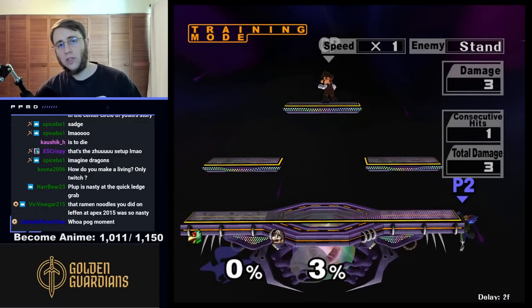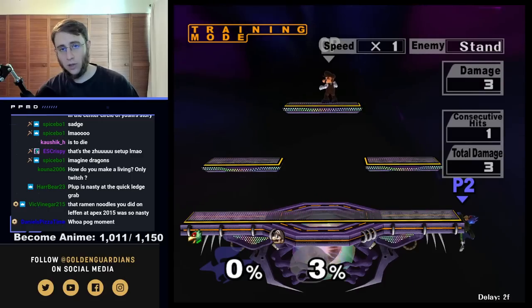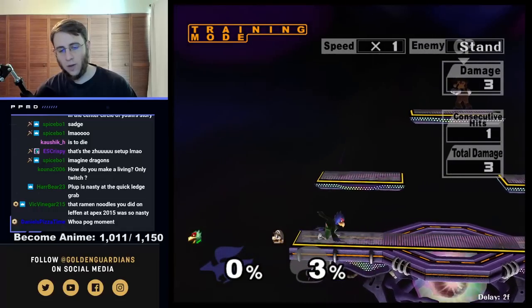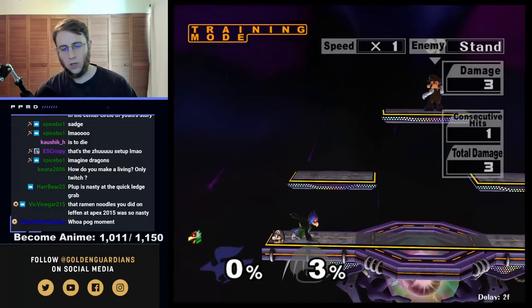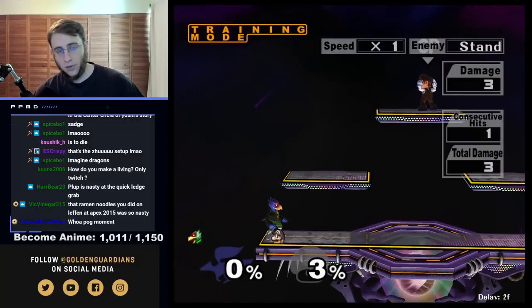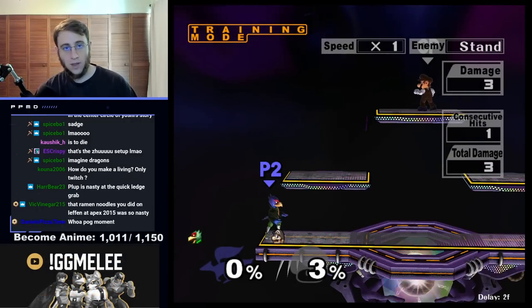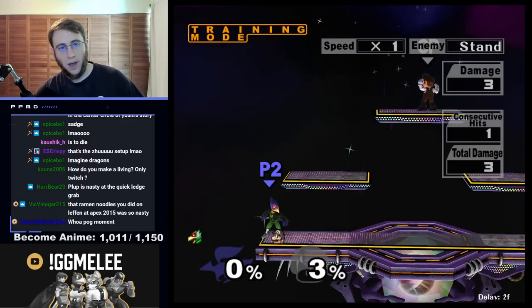Getting to the edge really quickly can really surprise your opponent because you can wait a little bit longer to do it too, if you get it down. So I think practicing grabbing the edge — do it on both sides of the stage. You want to make sure that it's very clean on both sides, because some people only practice it one side and they get used to muscle memory one way, they can't do it the other side.